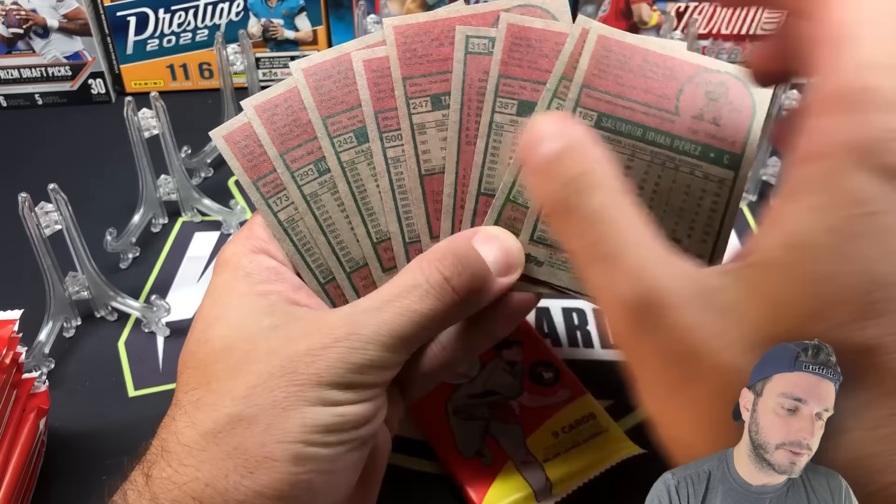Corbin Carroll and Brandon Nimmo for my Mets — this is the first blue sparkle. These are very nice, they don't disappoint. Very nice blue sparkle, color match for the Mets.